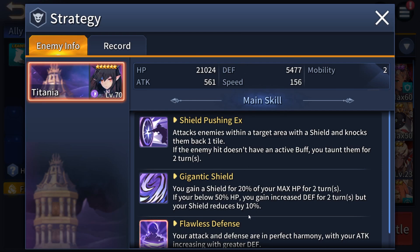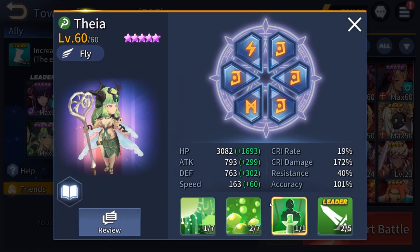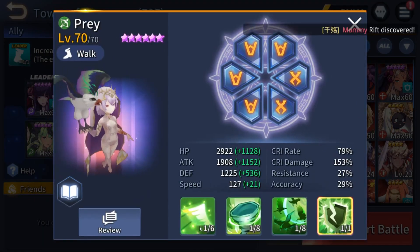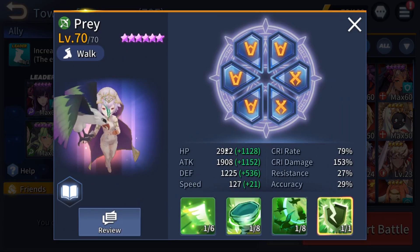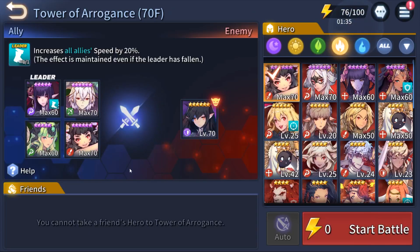What you'll need are continuous damage alongside buff removal — that's why Thea and Prey are here, alongside Ifrit and Freya. Thea is here for continuous damage; if you don't know Thea yet, she's the queen of ToA Normal and will carry the majority of damage against the boss. Prey is here as a buff remover, and you can replace Prey with Antares or Orion as they also have buff removal.